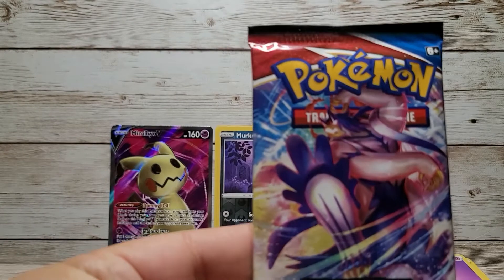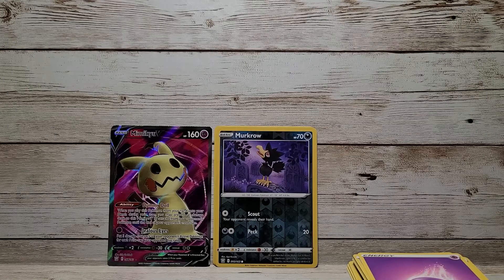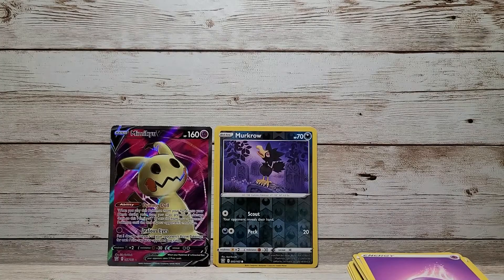Moving on to the last pack for this video — it's going to be the Blue Urshifu. One day I will remember what these Urshifus are, what the difference is between blue and red. I might just be getting old — I'm not remembering anymore. I mean, I am old, but I'm not old. 42 isn't quite old, but sometimes it feels old. I'm old enough to know better but still young enough not to give a damn. Here is the code for that one — good luck, please enjoy.